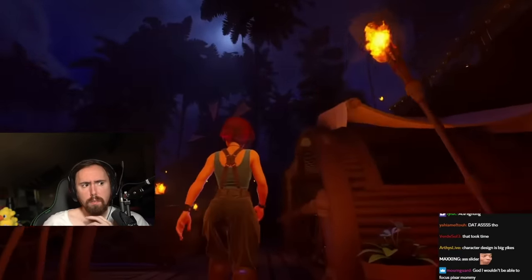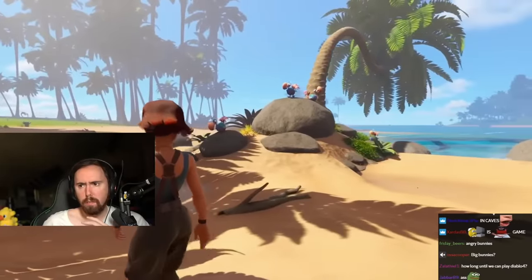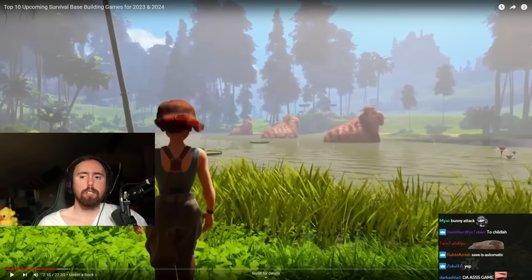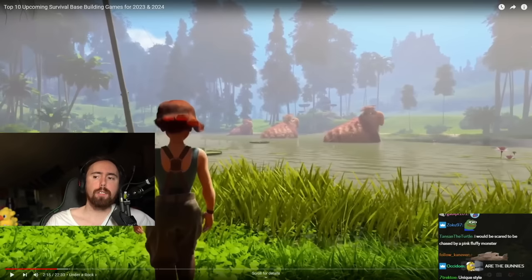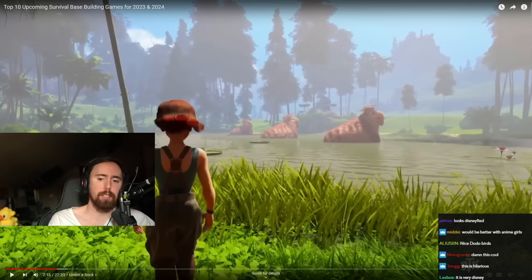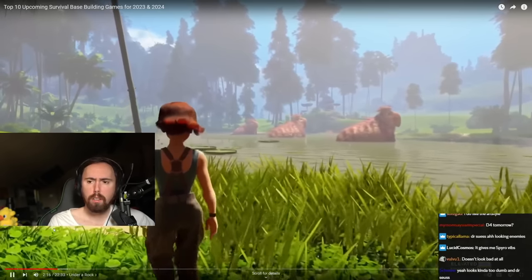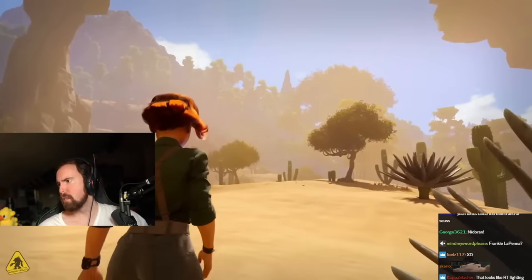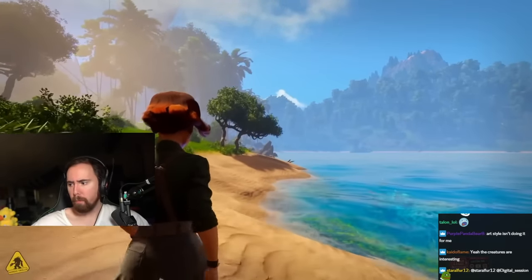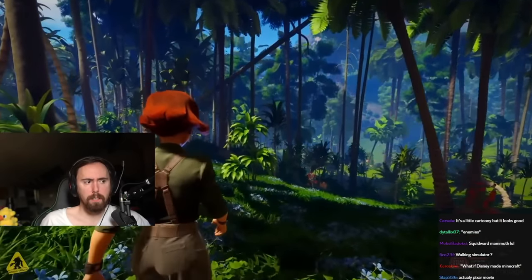They're not really restricting where you can build at all. But you'll have to watch out for wildlife and locals — like a neighboring Neanderthal clan might raid your base just because they don't like your smell. Seeing big enemies like this in a survival game, I always find that to be kind of exciting and fun. Under a Rock is built on Unreal Engine 5, taking full advantage of Nanite and Lumen technologies for a super immersive and detailed open-world experience with amazing view distances.